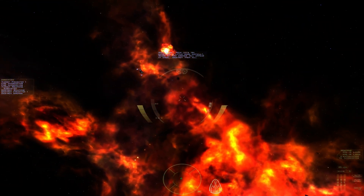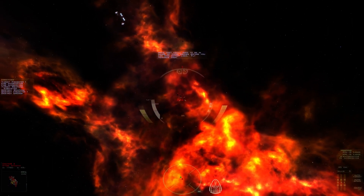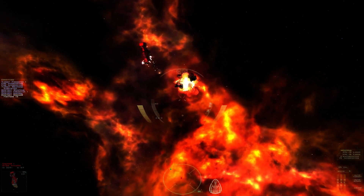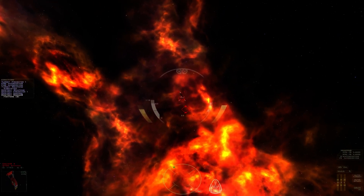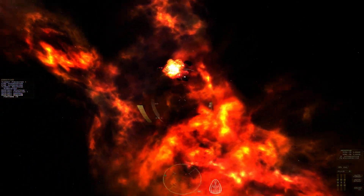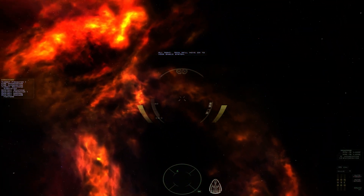Now let's try something a little more difficult. Wings of two drones will appear at once — destroy them all. Where is it? There. Note that you'll need to be in range of these drones before you can gain aspect lock. Fly toward them — I'll just be lazy and use my afterburner toward them. I'm a winner — show me my victory. Who else wants some? Let's try that again.